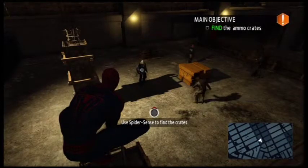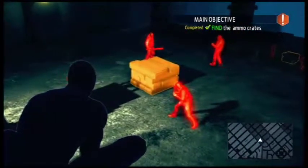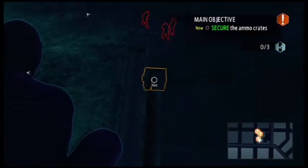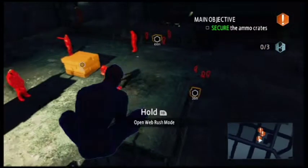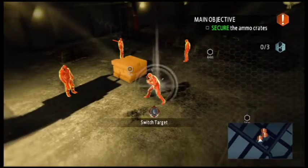Hey everybody, how's it going? Justin from GSL here. Today we're looking at the Amazing Spider-Man 2. I'm on the 'On a Roll' achievement. This area here is the second area that the game makes you go to — it's part of the campaign — and the achievement is for getting a 42-hit combo.